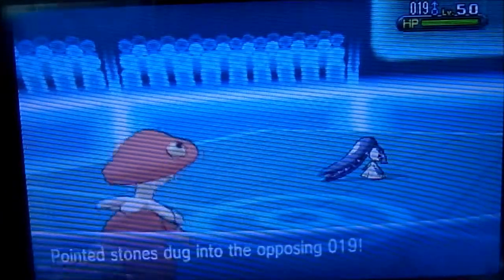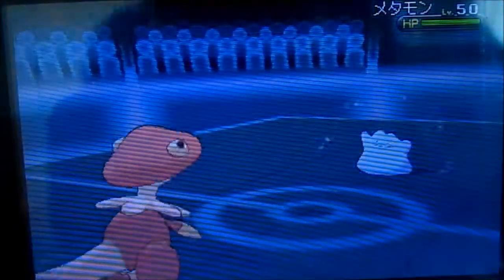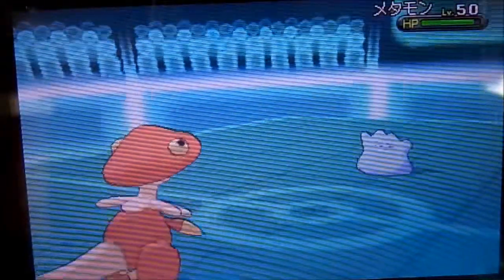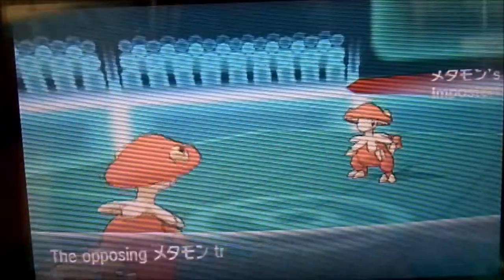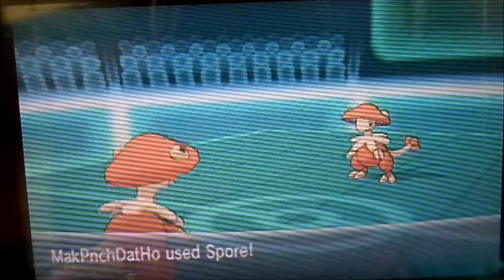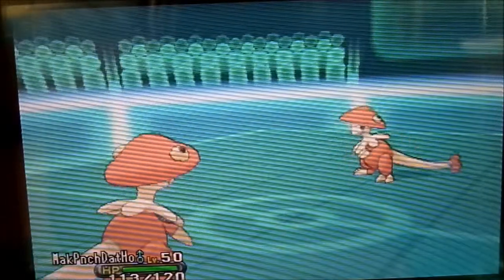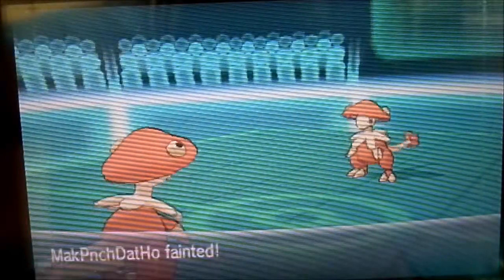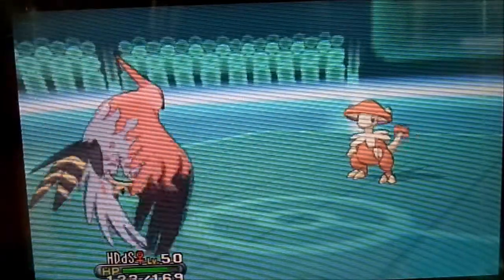He goes into his Mamoswine, then switches out predicting I would go for Spore, so he went into his Ditto — which will copy me. Spore doesn't do anything to Grass types. He Mach Punches me first because of his Choice Scarf, and I am dead. That Mach Punch was very powerful because of my Swords Dance boost. I go into my Talonflame.